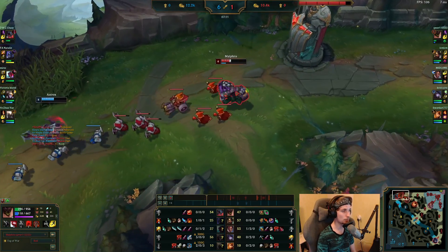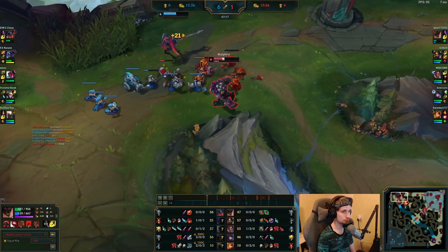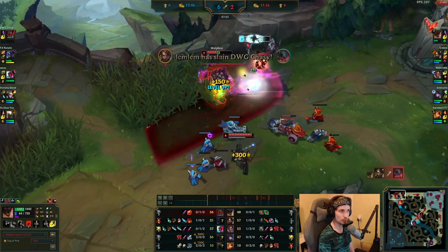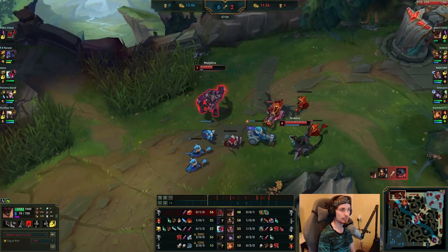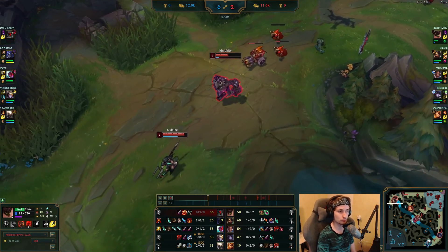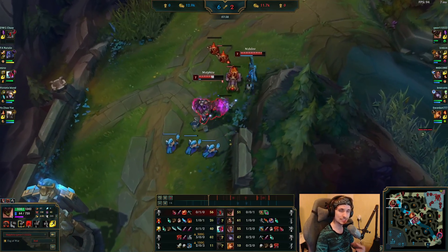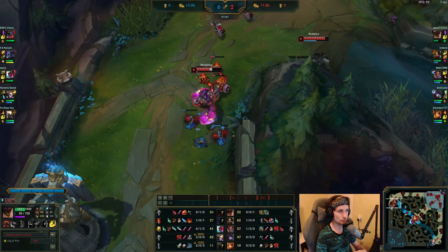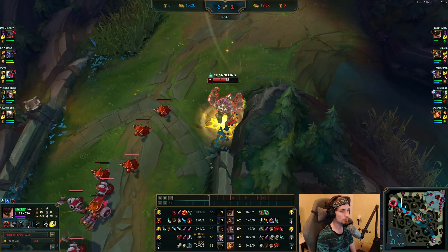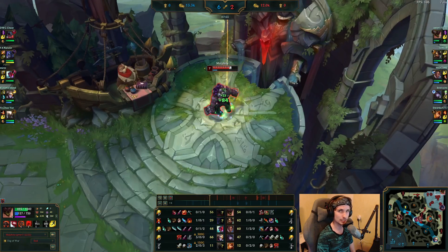Nidalee is currently on topside, and Malphite has his ultimate ready. Keep in mind, Malphite is an excellent champion at setting up the lane for a gank. Besides playing really aggressive in the lane and using that to your advantage, if you are in a really bad matchup or running low on mana, you can also set up the lane for a gank so your jungler can come in, you press your ultimate, and get a kill really easily. Malphite is one of the best champions in the game in terms of setting up lane for ganks.